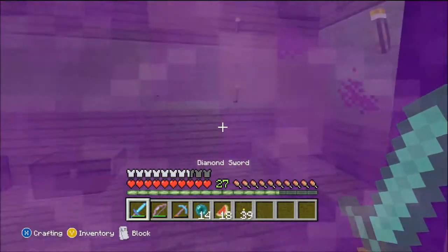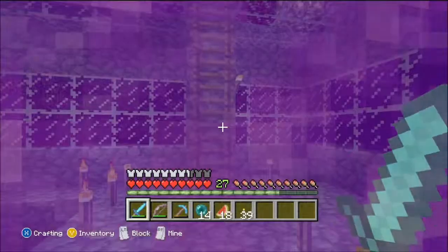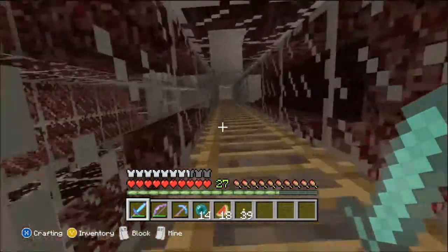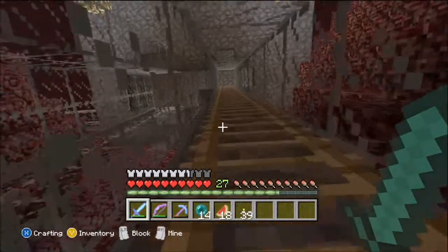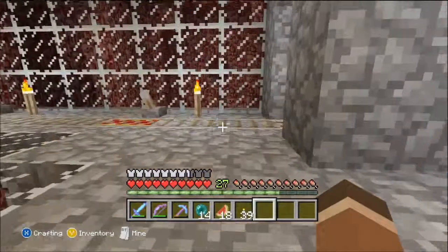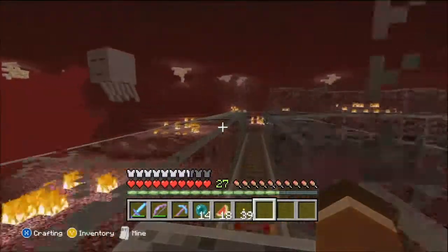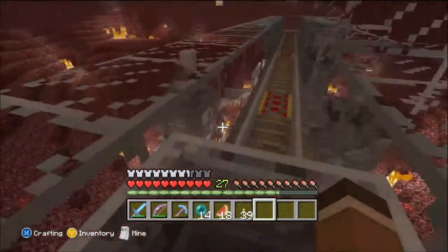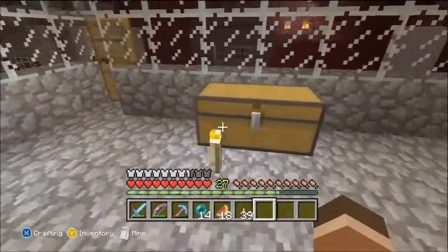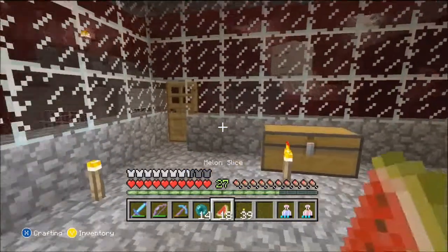Next episode I will probably be making another area to the cave, and that area is probably gonna just be for note blocks and like other stuff like a bedroom with note blocks, and a disc thing that you could put discs into. Because I have a couple of those. Next episode I'll also show you all my discs — I think I have like five or six.